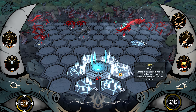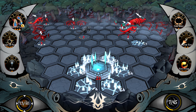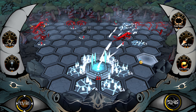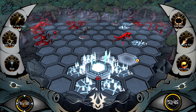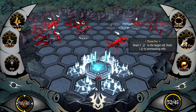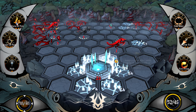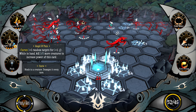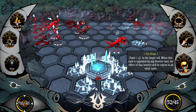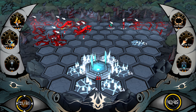I think it would be smart to stun this thing so that we can focus on this other thing. What is the point of these fires if they don't walk into them? Like, is everything a ranged thing? This is very annoying — you guys are nuts.